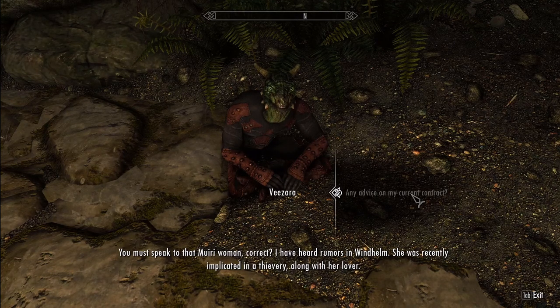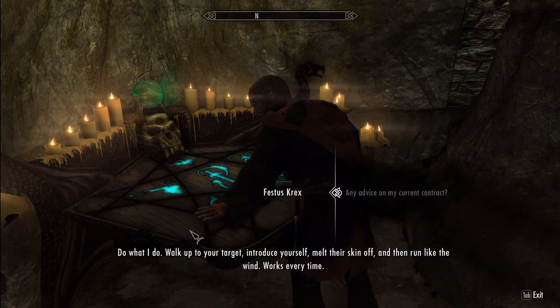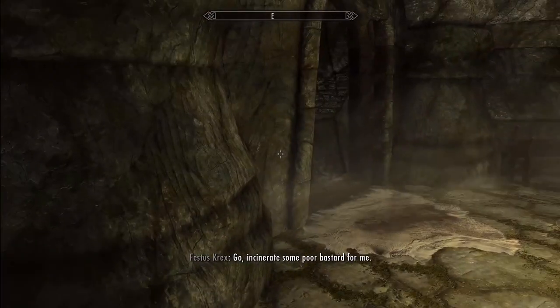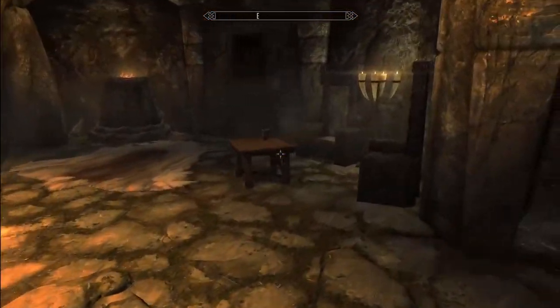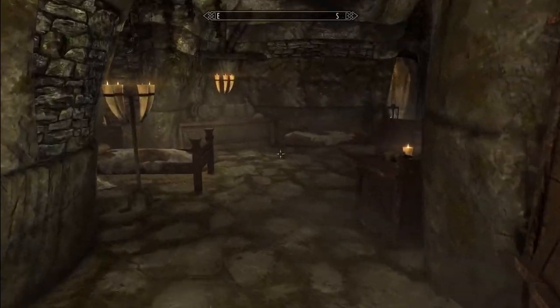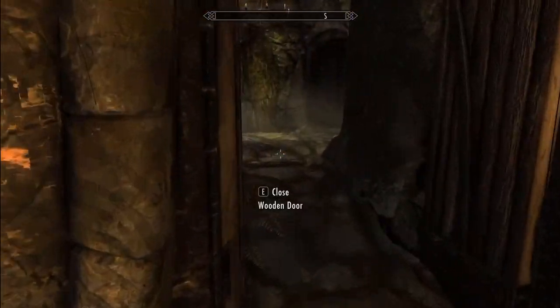Festus even reinforces the idea that an assassin doesn't need to be stealthy, telling you not to think you have to skulk around in the dark like a skeever and stab people — completely destroying the point of the Dark Brotherhood. Skyrim focuses heavily on the idea that you can be anyone and do anything, but the problem is the difference between being able to do anything versus being able to do everything. You can go through the entire game doing everything in one playthrough with little hassle, whereas previous games would punish you for not sticking to your strengths. In Skyrim, you can't be the best at anything — you can just be mediocre at everything.